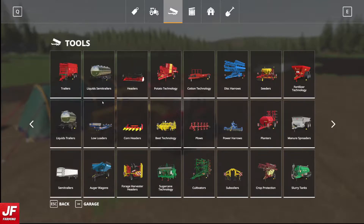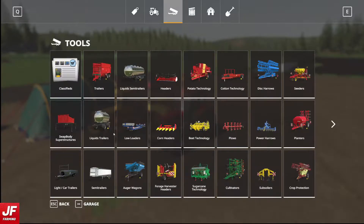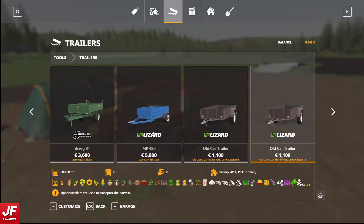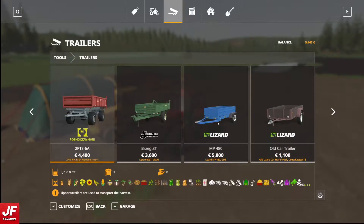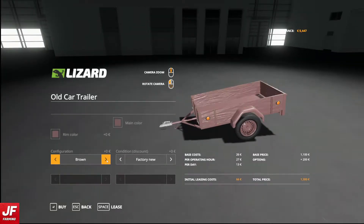Everything else we need is going to be in the trailer category - we basically need a small flat trailer. What's the difference with these two? Oh, that one can tip and that one can't - that'll be fine. Plain boards - brown, grey, red, green. This one looks old so we're going to take it second hand. I think I'll go with the grey. That has now been bought - I was going to lease one, but actually that works out quite well.